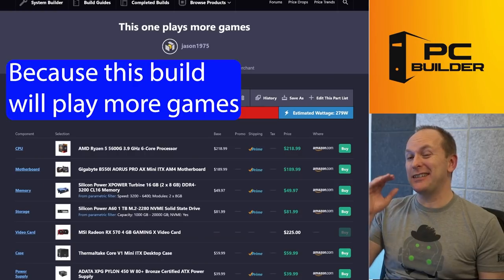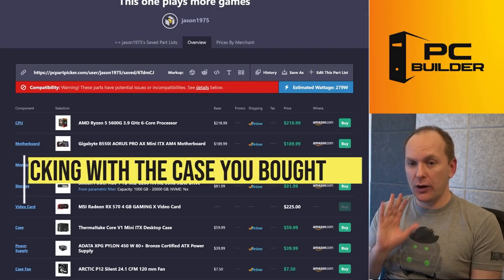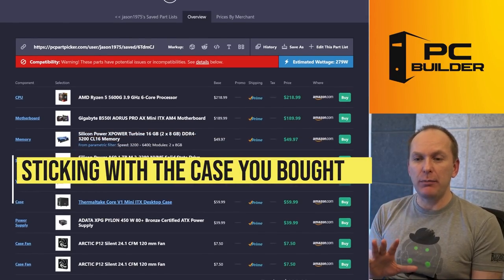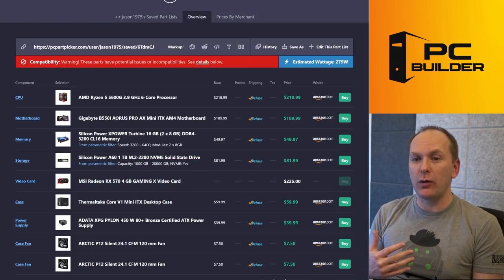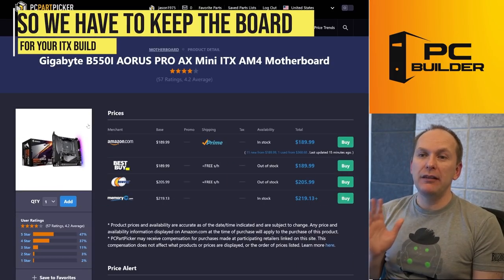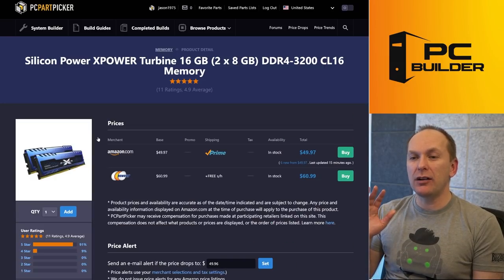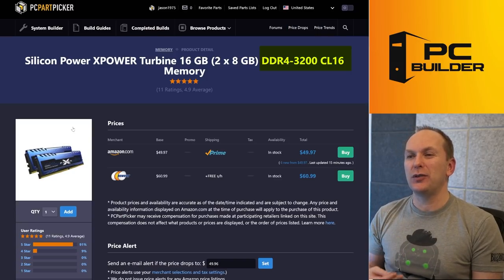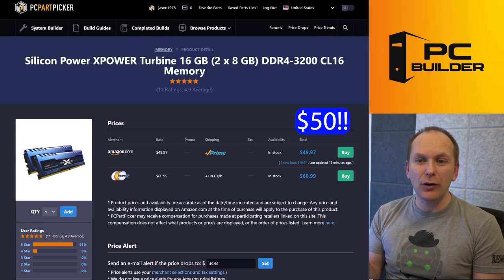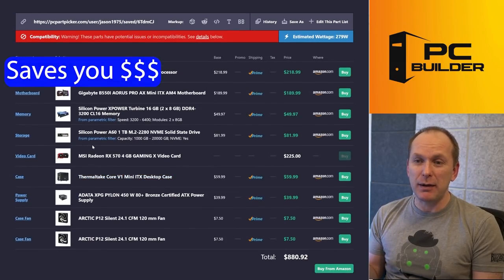I call this one 'This Plays More Games' — because it's actually going to play more games. We still went with the 5600G, and of course we're going with the case you've already bought — the Thermaltake Core V1 at $60 — along with the expensive B550i motherboard because we're locked into that for the small form factor. But I came down on the memory to 2x8 gigabytes — you only need DDR4 3200 CL16 memory, at $50 right now. Much better than the $150 we were spending to get 32 gigabytes.